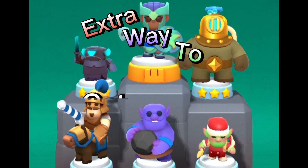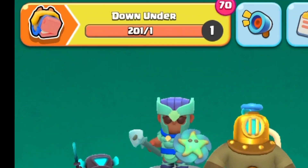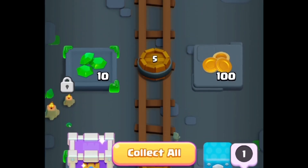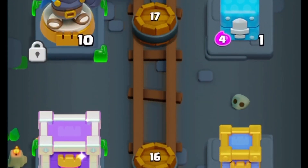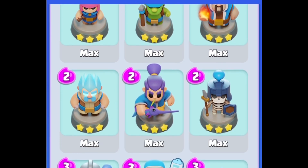In this video I'll show you an extra way to get crystal coins, which you can do once every season through the mini pass. You don't even need to charge the mini pass because it's done through the free side. All you need to do is when the new season starts, you must not collect any of the new mini pass rewards until you max out all of your minis to the third star with your gold.